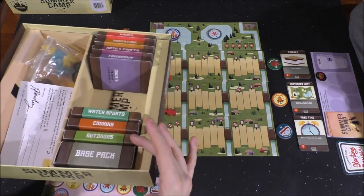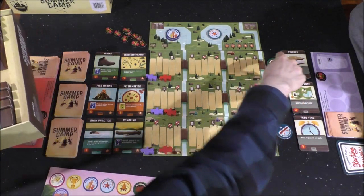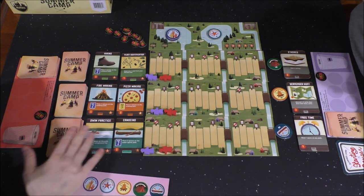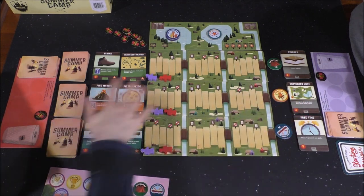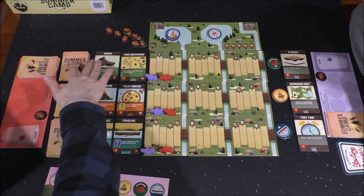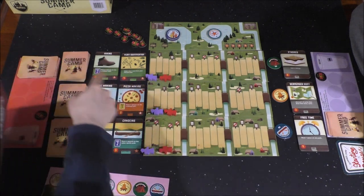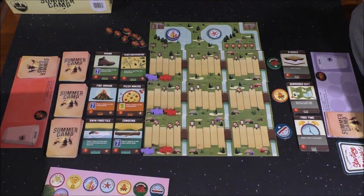The manual suggests that you use Water Sports, Cooking, and Outdoors for your first time out, and that's what we did today. This Friendship one does not want to stay up. But you can mix and match three of your choice. Each of these smaller packs contains a deck of cards and some merit badges. Here are the Water Sports merit badges and here's the Water Sports deck. You've got the Cooking merit badge with the Cooking deck, and then the Outdoors merit badges with the Outdoor deck. Had I chosen Friendship, I might see the Friendship deck and the Friendship merit badges.